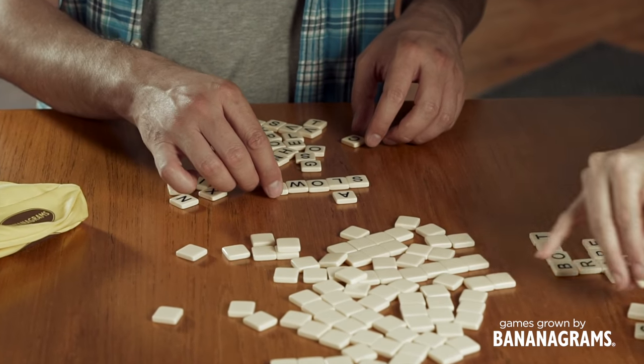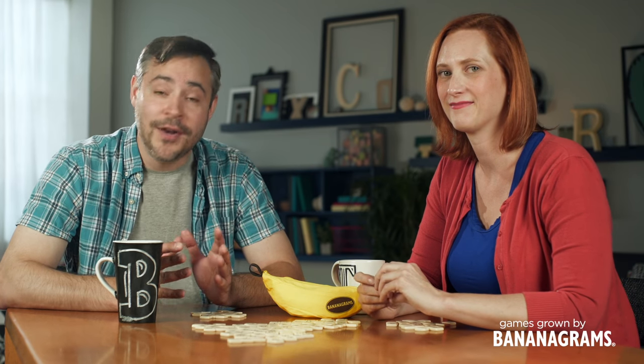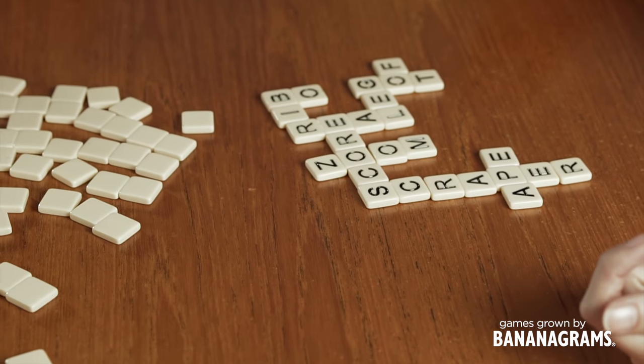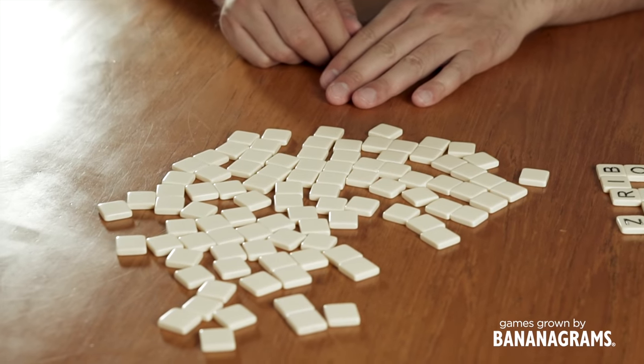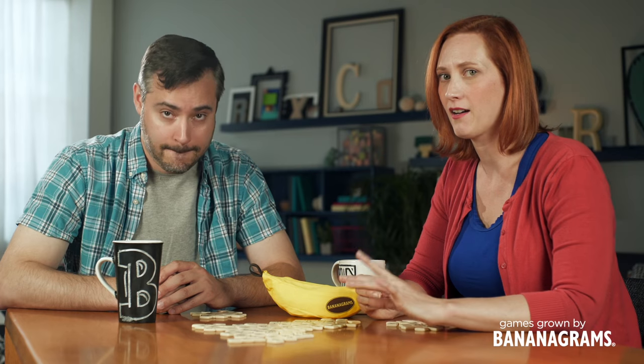Everyone continues building their word grids, peeling and dumping tiles, until there are fewer tiles in the bunch than there are players. At that point, the first player to complete their grid shouts "bananas!" Play stops and all of the other players inspect the potential winner's grid. If there are any proper nouns or misspelled words, all of their tiles get flipped back over and returned to the bunch — they are a rotten banana and out of the game. But if their grid was mistake-free, they are crowned top banana and instantly become the envy of all around them.